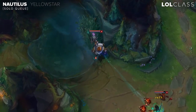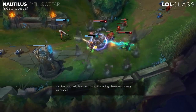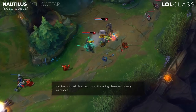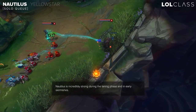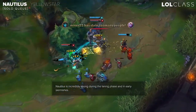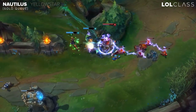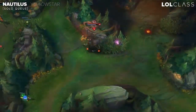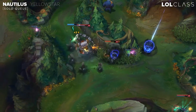Nautilus is really beefy early on. He has a shield that provides him a lot of HP so his laning phase can be really good, especially if you're facing a squishy bot lane. He's also really good against melee supports because he would win any trades and his passive helps. But as the game goes on he will be weaker because if opponents have a dash or flash up, it's really easy to get away when you're ulting a target.